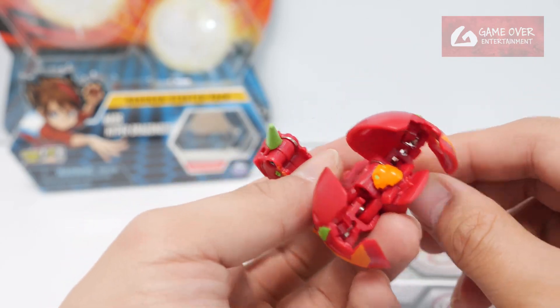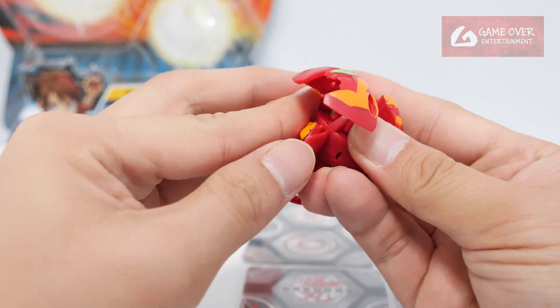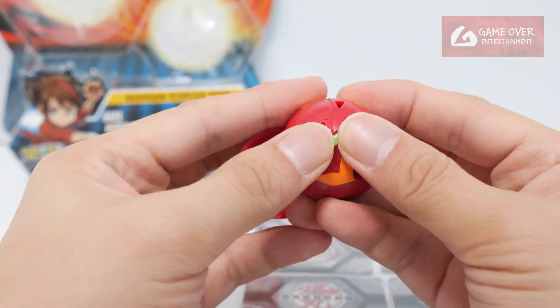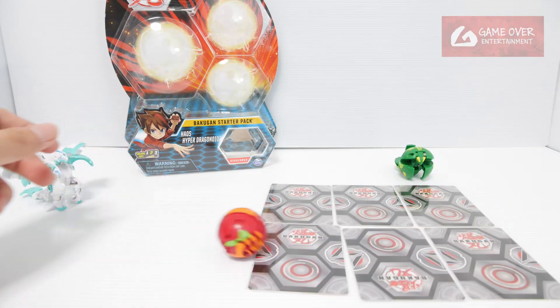It looks quite cool. How do we transform Skorporos? Tail in, head up, and pincers. 1, 2, 3 — Brock!